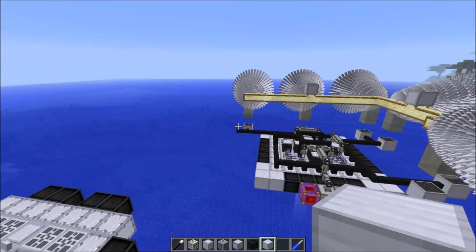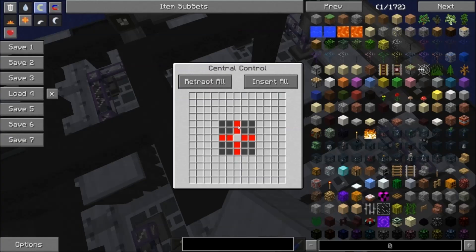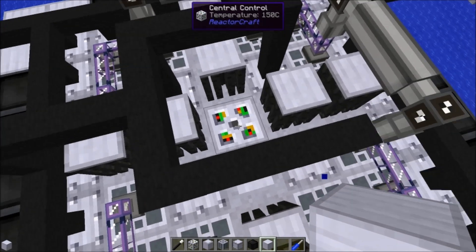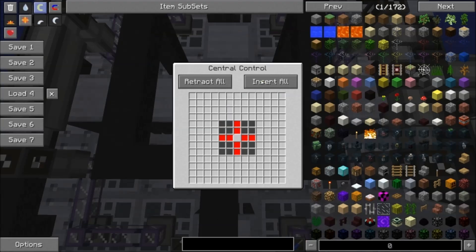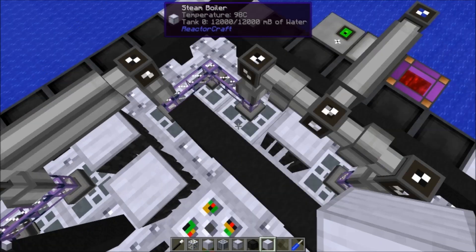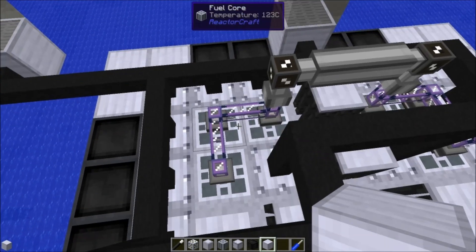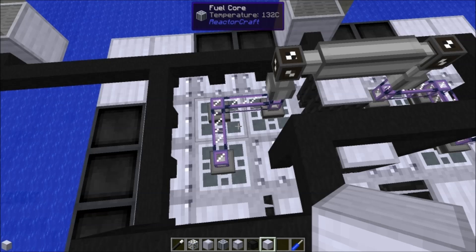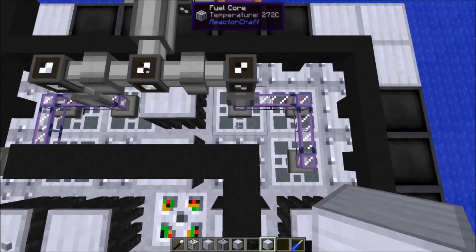I want to show you a bit about central control. I'm pretty sure central control can be controlled by redstone, but I haven't bothered to do it. If we hit central control we can see that the squares are red — that's because the control rods are retracted. If we insert a rod, it works: that rod has now inserted and the square turns green. If we click 'Insert All', it will insert all of the control rods, and we use that to stop — or at least slow — the reaction. I'm not sure this number of control rods would completely stop the reactor, but it would slow it significantly.